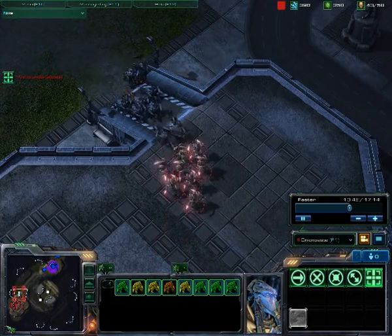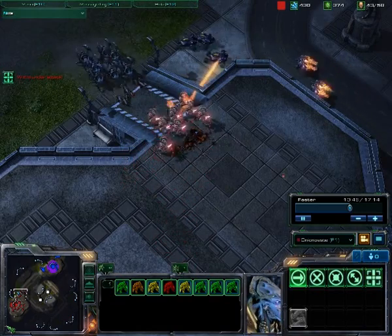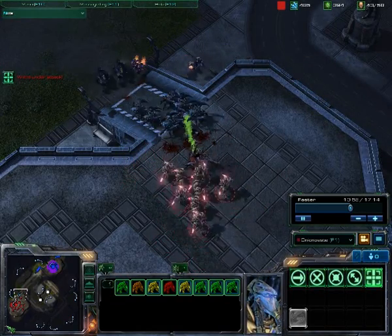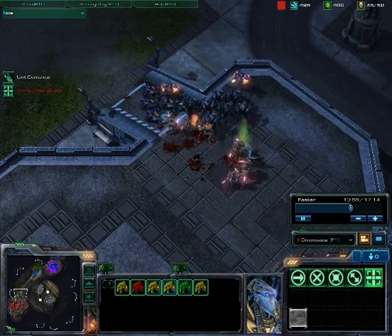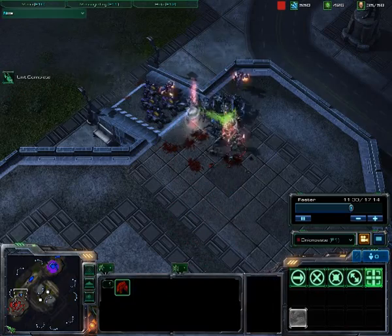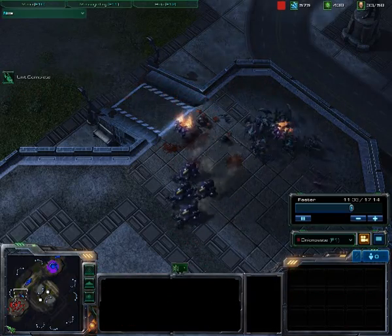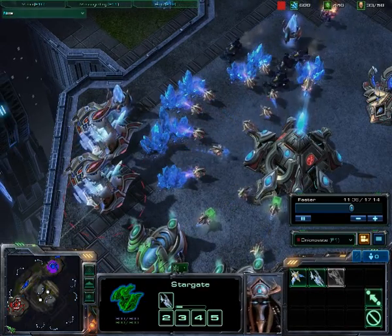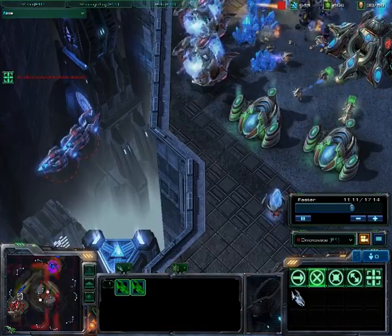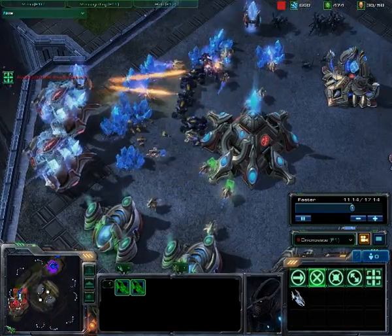The first attack crippled my resource intake enough that I wasn't able to build effective counters towards Roaches and Hellions that the opponents brought into my base, and thus my Zealots got mowed down and they started destroying things. However, my teammate got there in time to kill them fast enough so that the damage was not too excessive.